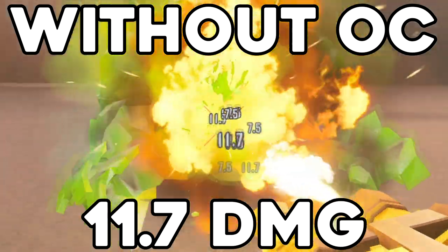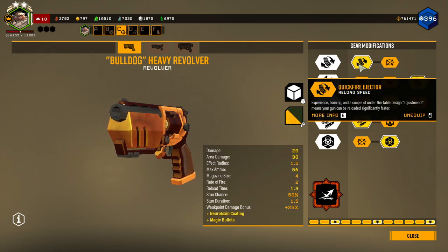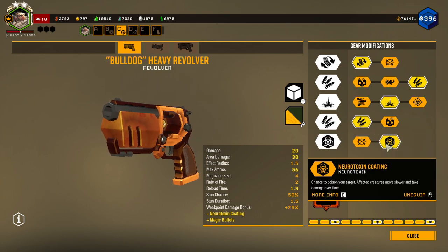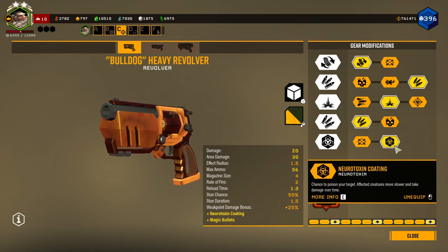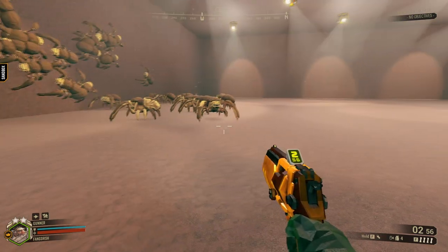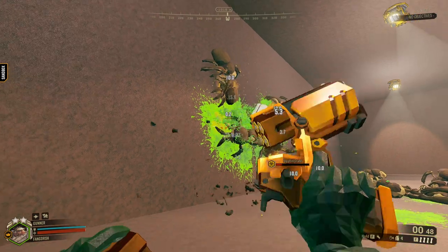For the Thunderhead build I have more ammo, faster rate of fire, armor breaking in tier 4, and fear in tier 5. For the Bulldog Heavy Revolver, in tier 1 I have faster reload, tier 2 more total ammo, tier 3 explosive rounds — shooting into the ground creates a small AOE explosion. In tier 4 even more ammo, and in tier 5 neurotoxin coating. The overclock is Magic Bullets, which makes bullets ricochet off surfaces into nearby enemies with more ammo but significantly decreased damage.